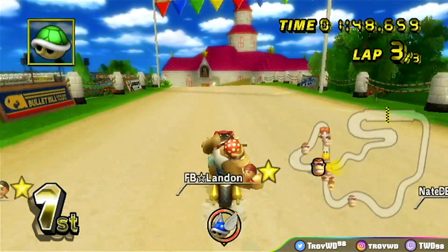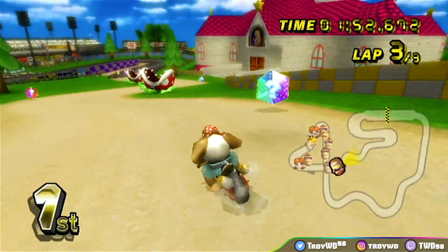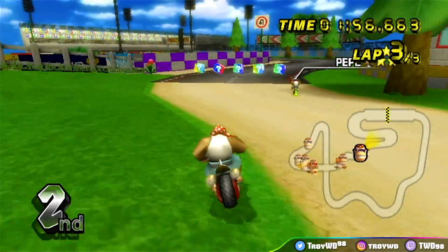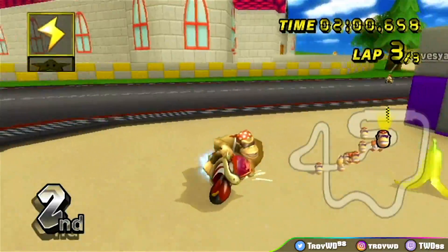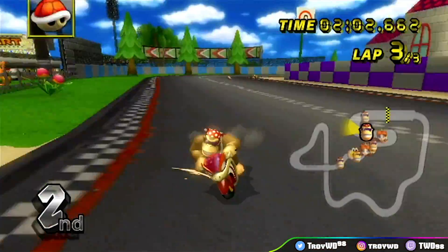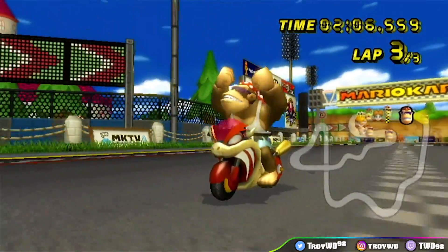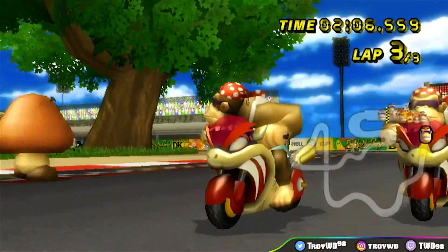There's a Blue Shell. I don't think that I'll be able to be in first after this. Yep, there's Pepe. I'm okay taking second — I just got to make sure I get second. I just don't want to sacrifice any more positions. Second place again, we'll take it. Really fun course. And I wouldn't change anything — I'm so impressed with that one.